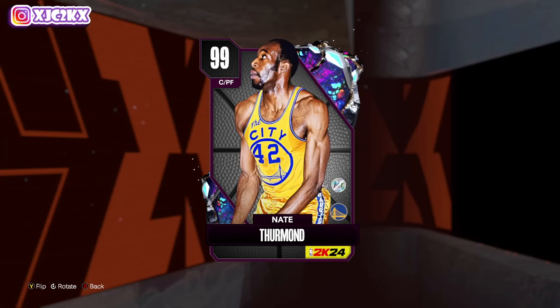Yo, what is good YouTube and welcome back to another JC2K video. In today's video we are going to be doing gameplay with the brand new Dark Matter Nate Thurmond, who is the collector level reward for 1,950 cards collected here in NBA 2K24 MyTeam. I actually do think this card is going to be really really good — a top tier power forward option with a lot of versatility who does a lot of things at a very elite level at the 4 or the 5.